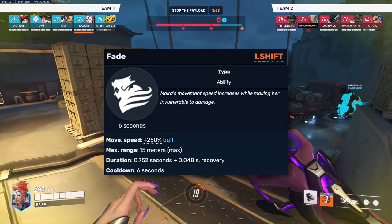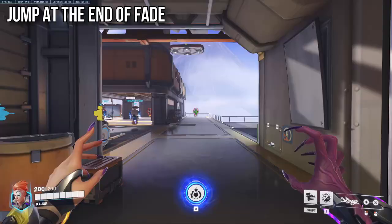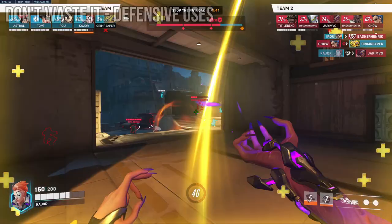Moira's first ability, Fade, increases Moira's movement speed for 0.8 seconds whilst cleansing all status effects and granting invulnerability. Really basic but it needs to be said: jump at the end of your fade to conserve momentum. With actually using Moira's fade, the number one piece of advice is knowing when not to use it.